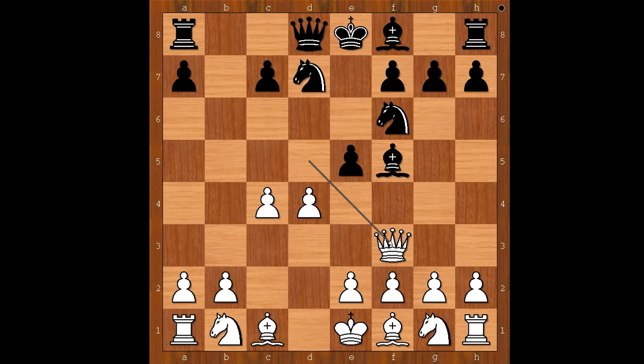Let's take it back. If bishop to b4 immediately, then bishop to d2. And now if bishop takes on d2, then knight takes on d2, and white is fine. The player with the white pieces probably counted on this continuation.